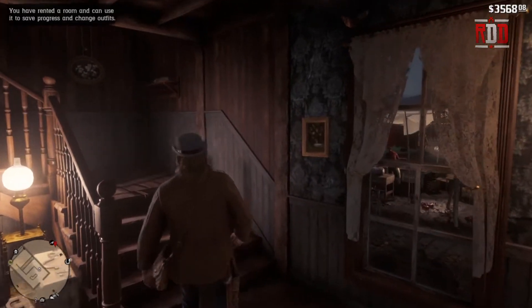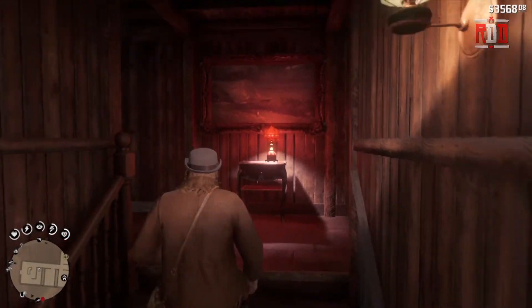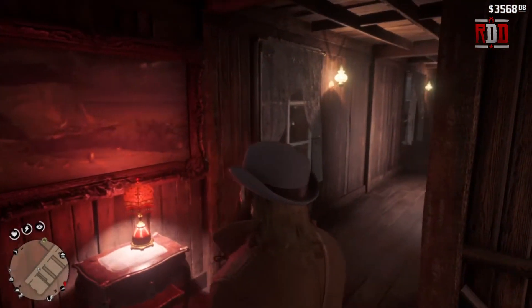It basically just tells you to head on up, so we're going to head upstairs. Up in the upper left it says you have rented a room and can use it.